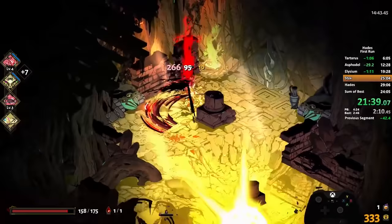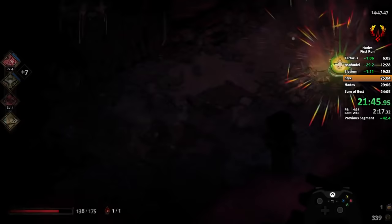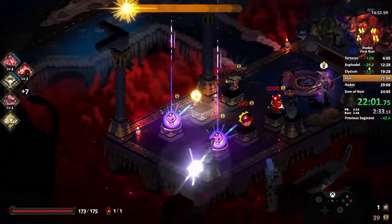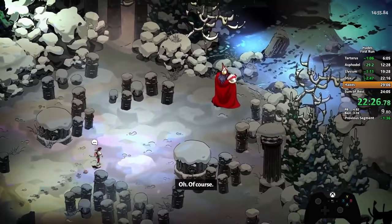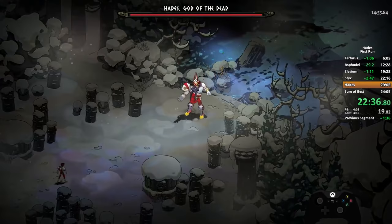We had to have the conversation of whether it should even be possible to clear the game on your very first escape attempt, and we decided yes — if someone can go the distance, that's fine. The stator chambers give you the sac in a range of chambers, so you never know if you're going to find it in your second tunnel or your fifth. He got really lucky and found it as quickly as possible. He cleared the Temple of Styx, and this is the final boss. Hades is a game people play for well over a hundred hours — this makes it look like a rather short video game, but that's the nature of speedrunning.